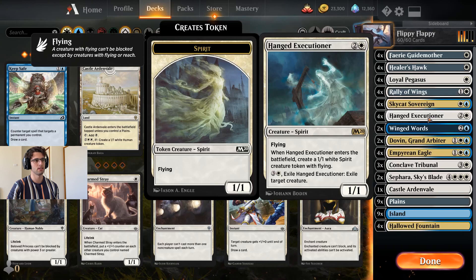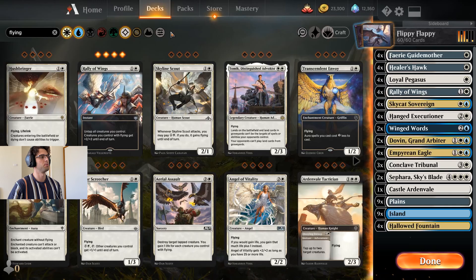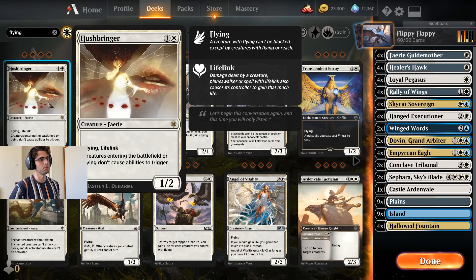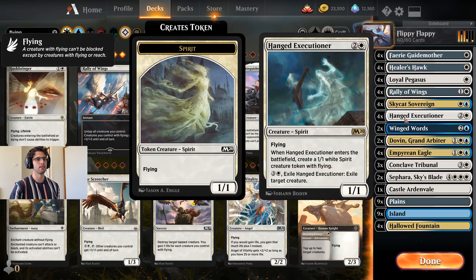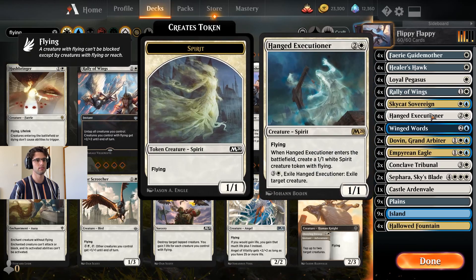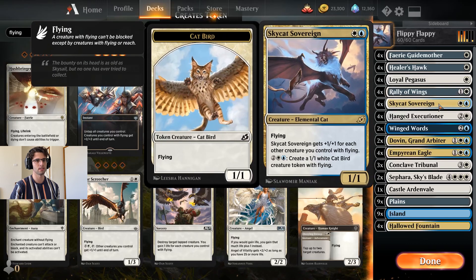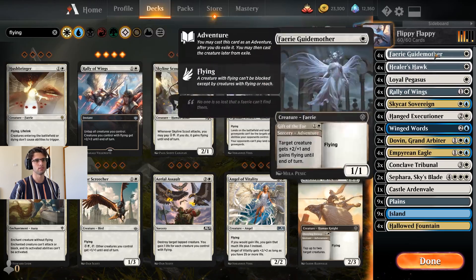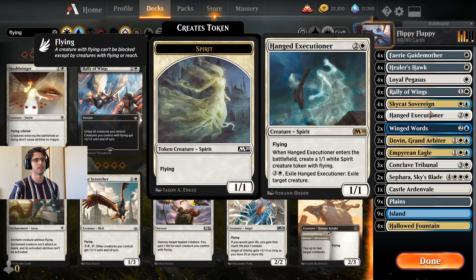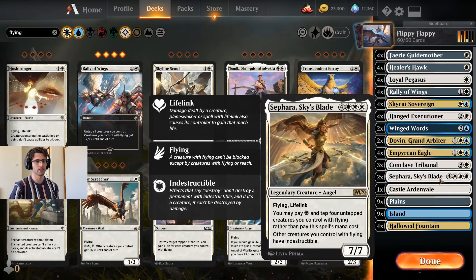I like playing Hanged Executioner. When building the deck I kind of had to choose between Hushbringer and the Hanged Executioner, because obviously if you have Hushbringer, the Hanged Executioner won't trigger as it enters. You're kind of right going either way, but I like getting two bodies for one card. Like imagine: turn one any one-drop, turn two Skycat, turn three Hanged Executioner — pretty good to me. And obviously two bodies for Convoke, for Sephara.